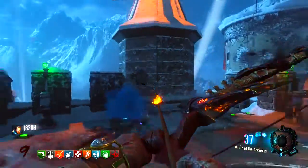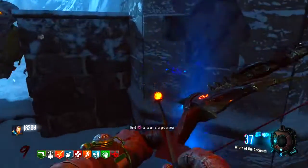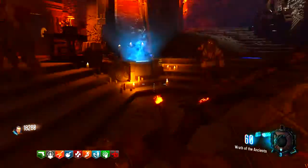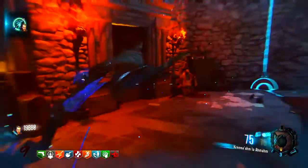go back to the bastion and there should be a blue cloud hovering where you originally picked up the quest. Interact with the cloud and it will float up and then come back down. Pick it up and head back to the undercroft. Interact with the storm altar to charge it with souls. You know you are done when a blue beam of light shines from the altar and now you have the lightning bow.